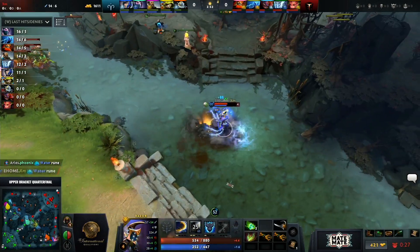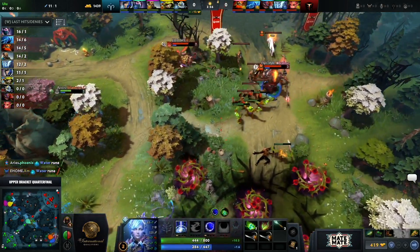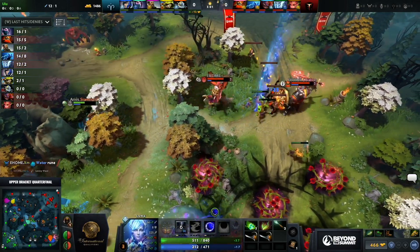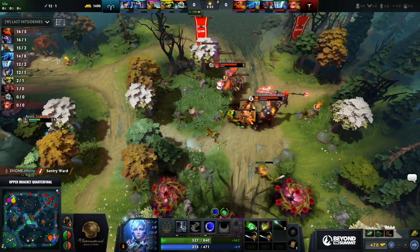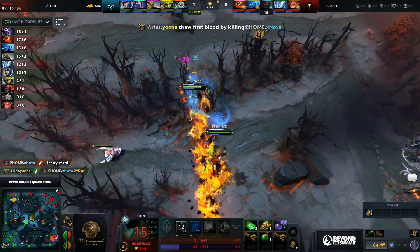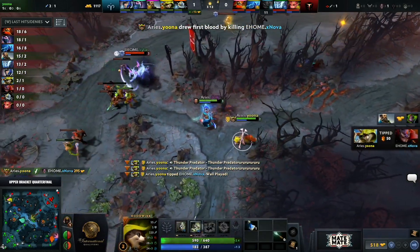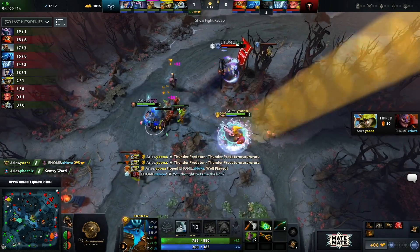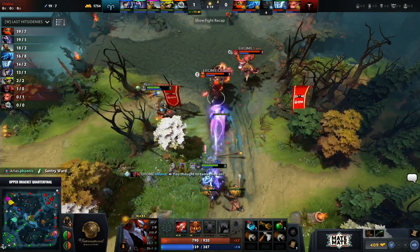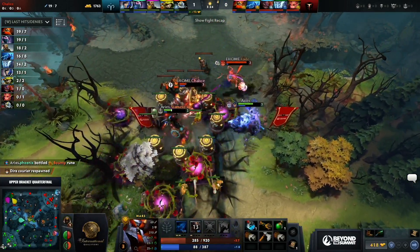Bot lane — Luna is getting quite a bit of pressure. It's a very strong lane. As we said, Chalice on Mars is very comfortable. X Nova goes down to Yuna — he was getting harassed pretty heavily in that lane. Those Tidebringers are really doing quite a bit. Clockwork is a beast; that hero is very hard to stop if you don't have the right heroes.